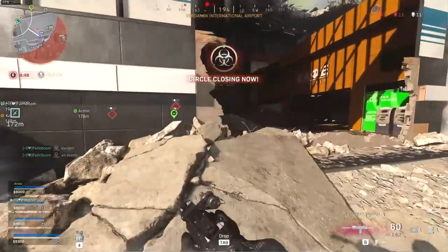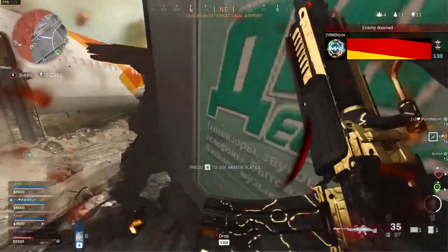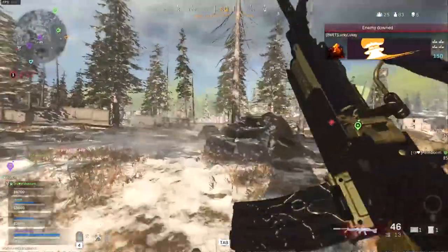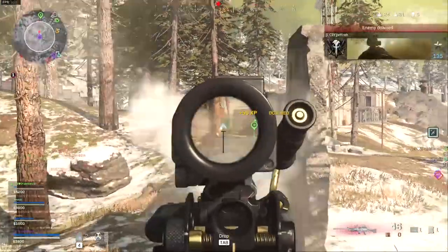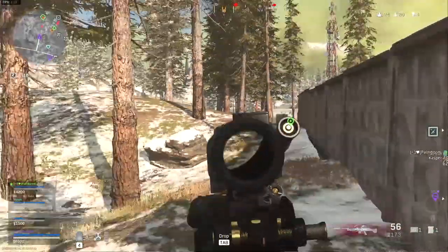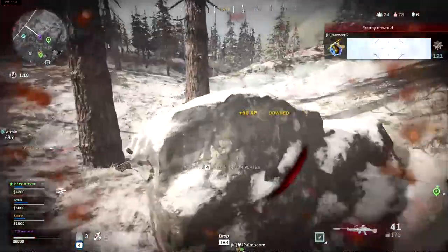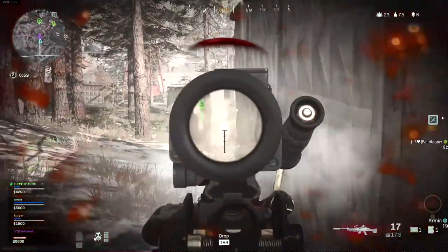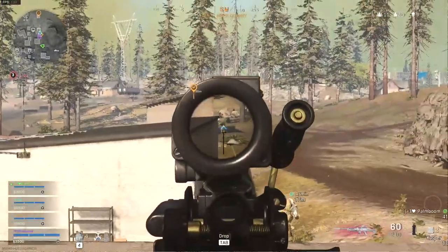Let's start with the scope discussion. The VLK is a fan favorite because of its clean sight, decent zoom level, and decent ADS speed. It is a great middle-of-the-road scope — it doesn't excel in anything, but it definitely makes the gun more reliable from longer ranges without too much downside. On the other hand, you have more close-range sights like holographic and reflex sights. These optics are more suitable for close to medium range because of the low zoom level and fast ADS speed compared to the VLK. So it's mostly preference and playing style: if you want to be more up close and personal, use a holo or reflex sight; if you're more of a long to medium range kind of guy, use the longer range scopes.